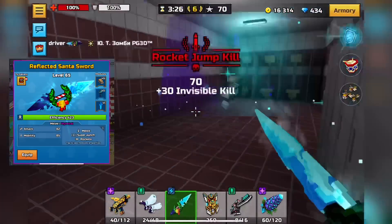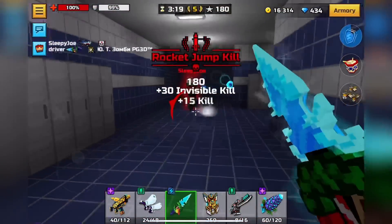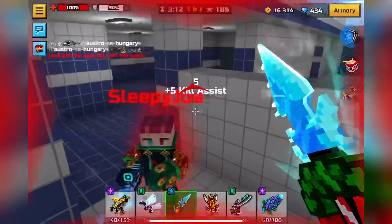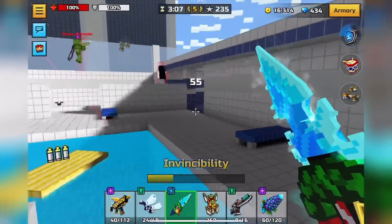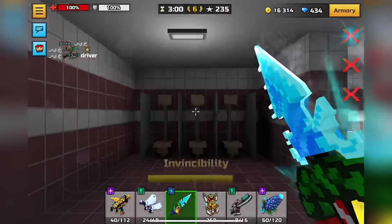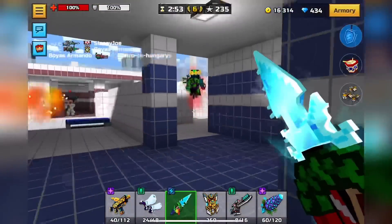Next up is Reflected Santa Sword. This is pretty decent — your generic two-shot super punch weapon with pretty decent mobility, around 85. What's really cool is that the super punch actually shoots a one-shot rocket. It's kind of hard to aim, but once you shoot the rocket the weapon will instantly swing again, so if you're close enough and the rocket doesn't one-shot them, the swing will finish them off. It does pretty good damage, so that's why it's number 16.